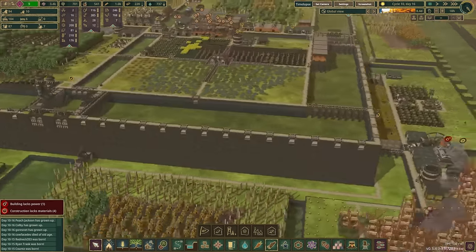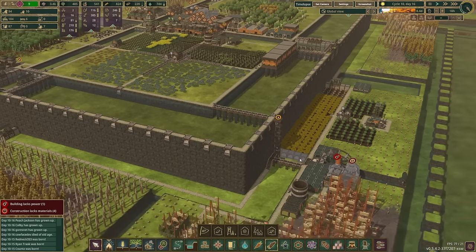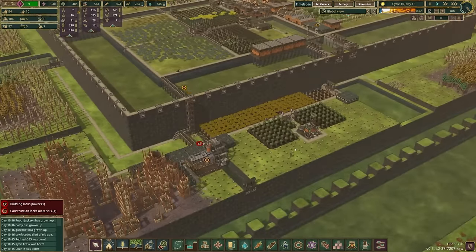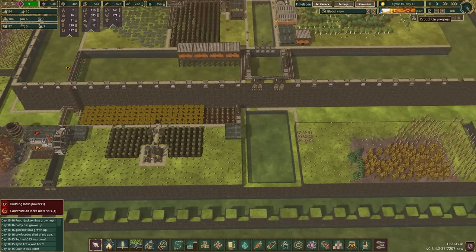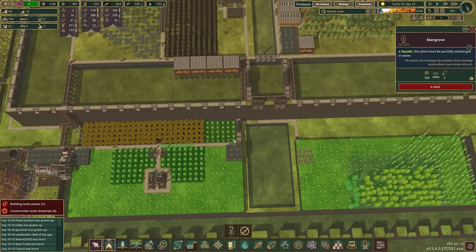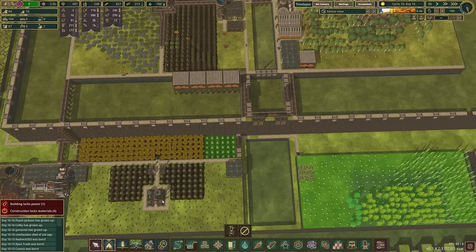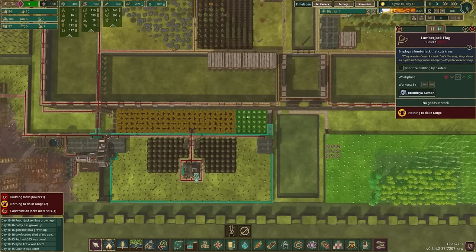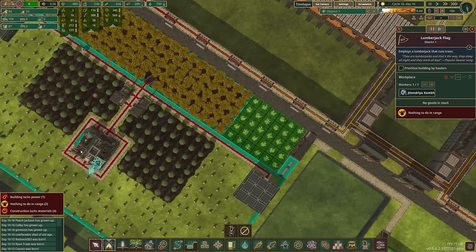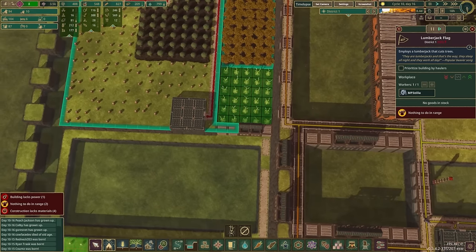All that to say, almost 12 minutes into this we have not unpaused. We'll go ahead and unpause, let them do what they need to do, and continue to examine our options down here. We've got another nine days or so before this is going to be a problem. There are logs available for harvesting here, so instead of mass deleting these I'm going to unmark this entire thing for cutting so our guys can come down — but wait, they can't actually reach any of them.